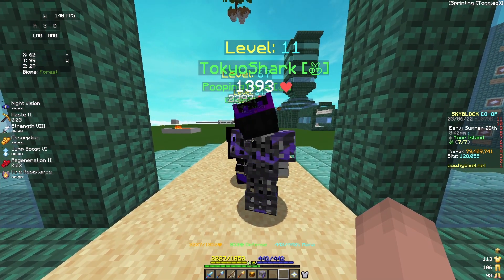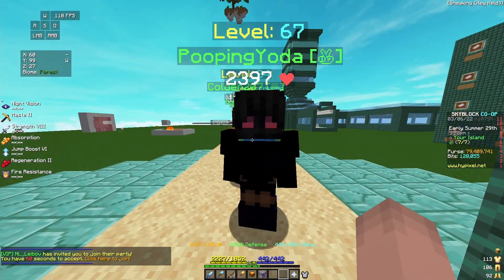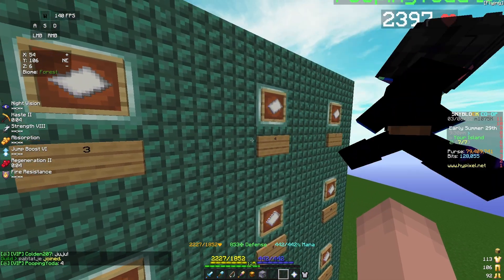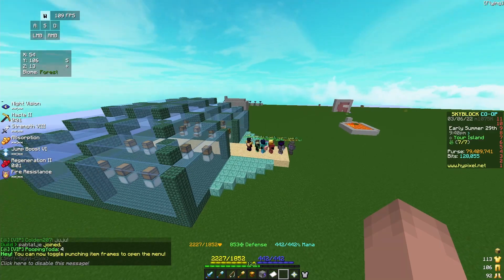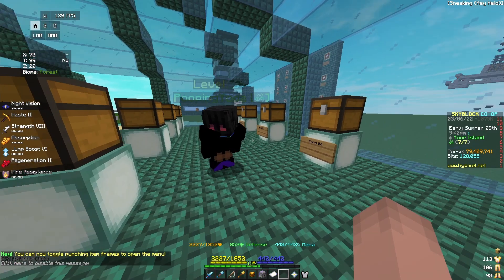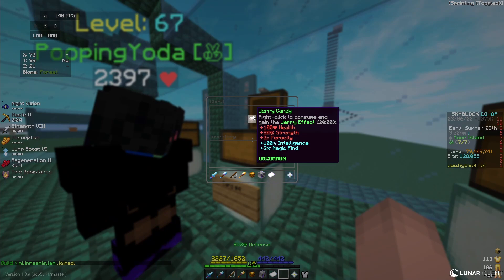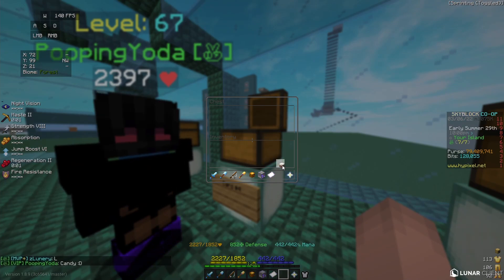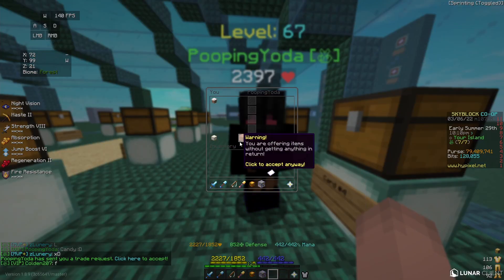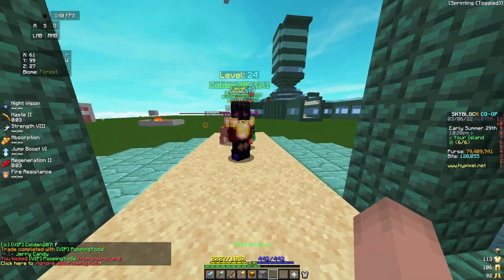Line cutter! Okay, Tokyo Shark, I guess you are the first. Never mind, he's going to the back. We got 20 chests. Pick a card, sir — which card would you like? 1 through 20. He wants number 4. Okay, we'll take number 4 off of the board. Let's go over to the chest and see what his winnings are. Pooping Yoda, you win... a jerry candy! Unfortunate. Getting a jerry candy — not the worst item, but probably not the best either. Congratulations on your winnings. I shall now kick you so other people can get on the island.